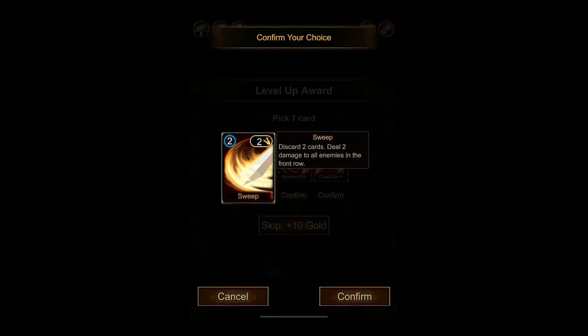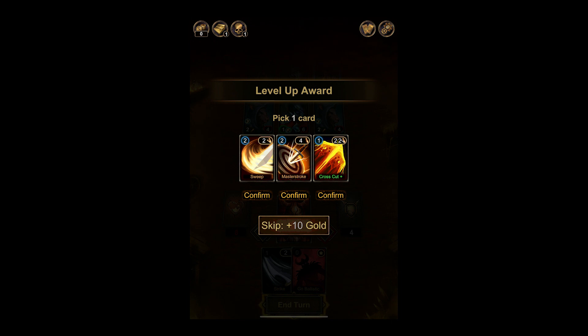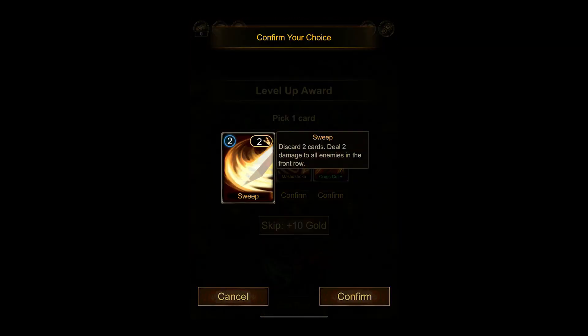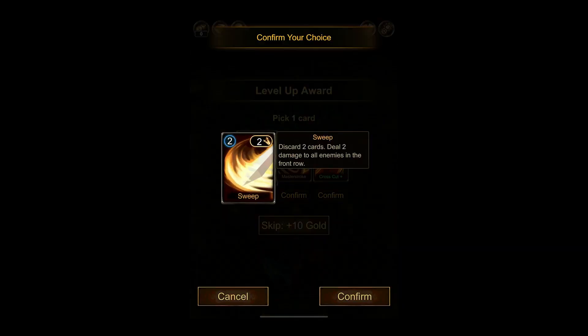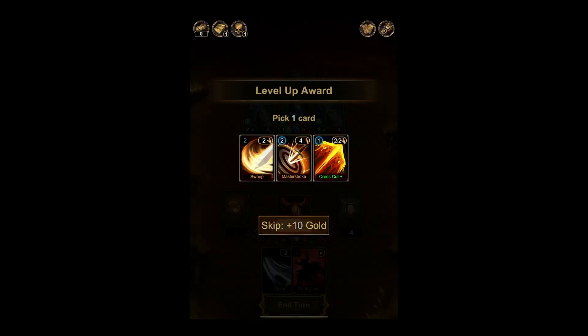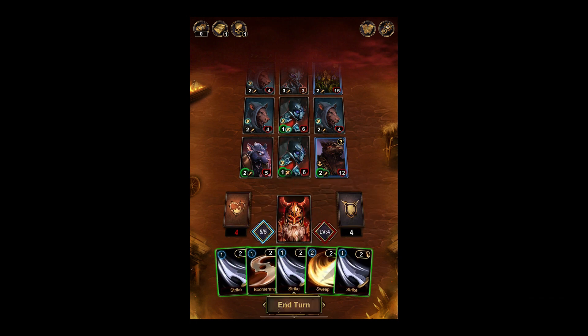Sweep — discard two cards. Now we see: we can gain energy with Master Stroke; Cross Cut Plus deals two damage; Finishing Move deals two damage to all enemies in the front row, but only if it's the last card in hand — that'll be hard to guarantee. I kind of want Master Stroke, but it's only for the front. We're kind of going for the discard build, so I should probably ensure we have more discards for Go Ballistic, otherwise it's just a dead card.